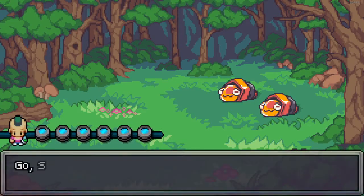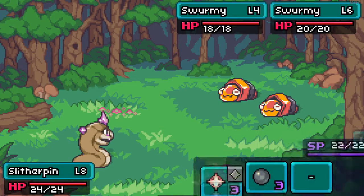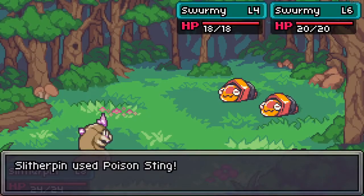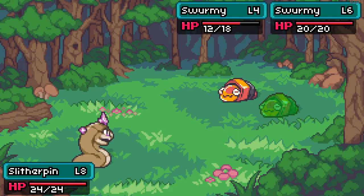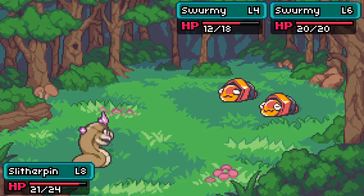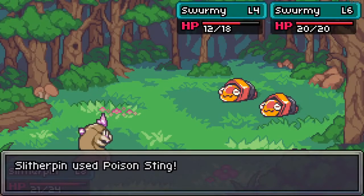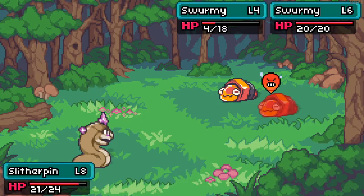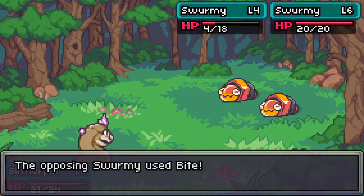We're going through the Woodlow Forest again and we're going to see what we can find out here. Hopefully we'll be able to find something good, something interesting, and maybe some more things to catch. This is an interesting feature of the game — you have a chance to come across Coromon in the wild when you're in the tall grass, which I think is a very interesting aspect of the game.